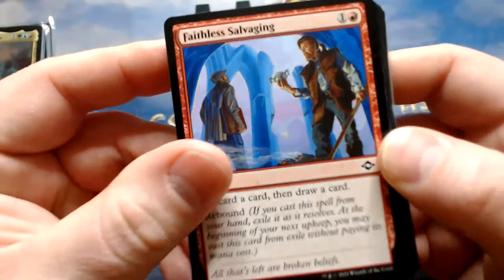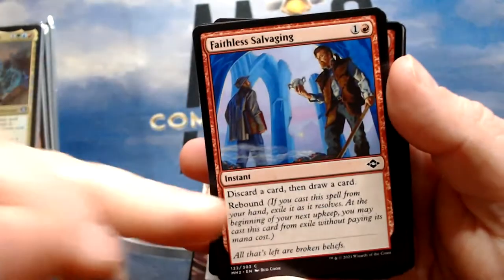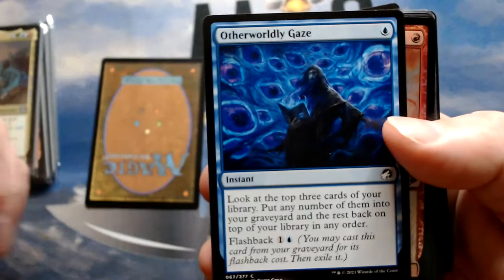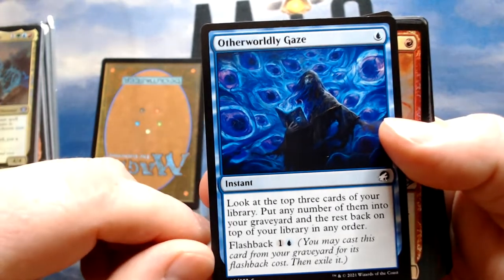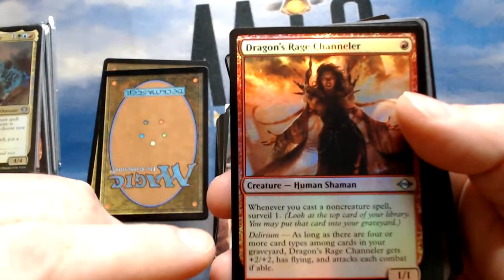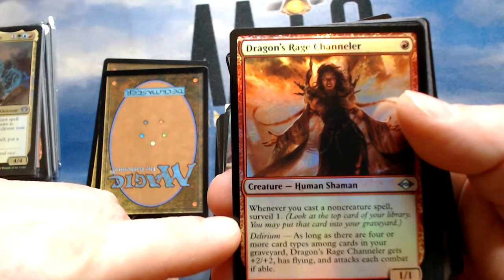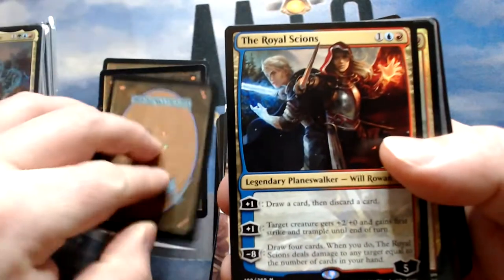Let's go through some of the cards. We'll definitely have ramp and draw. Faithless Salvaging is a draw-discard card with rebound — it's an instant, so that makes it plausible. Otherworldly Gaze lets you look at the top three cards of your library, put any number into your graveyard and the rest back on top — that's putting lands and Dragon's Approach into your graveyard, which is fine. Dragon Rage Channeler — the surveil could be nice. Royal Scions draws a card and discards a card, but might be a little too expensive.